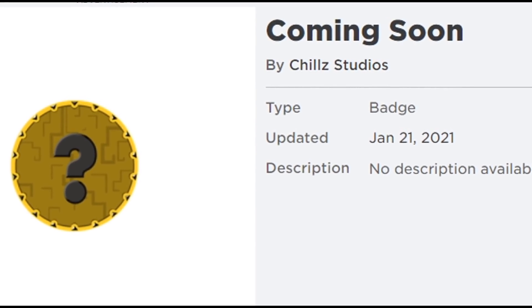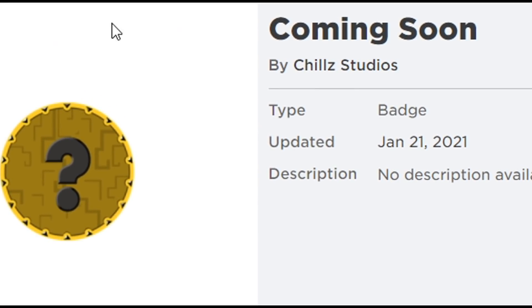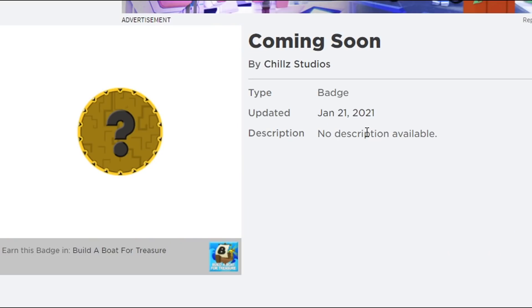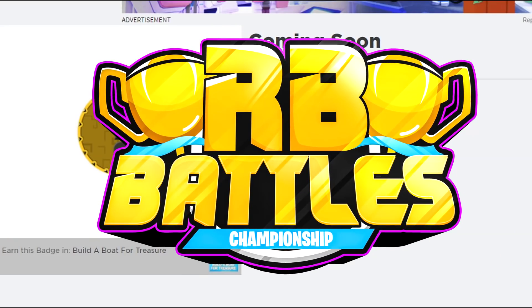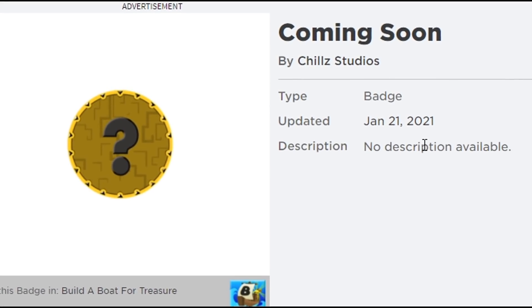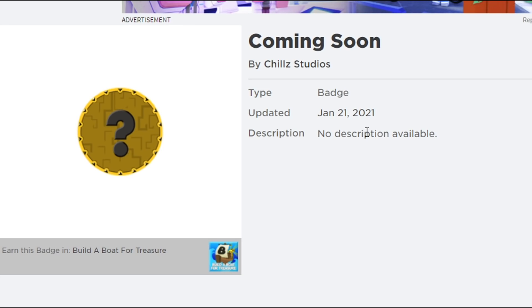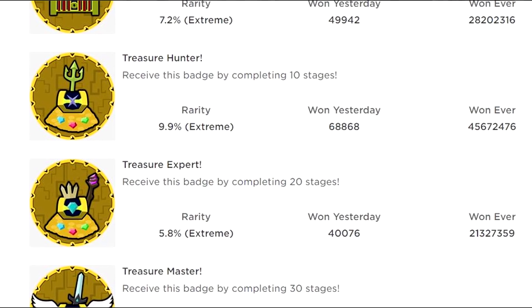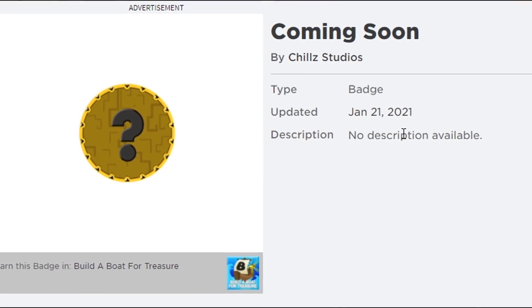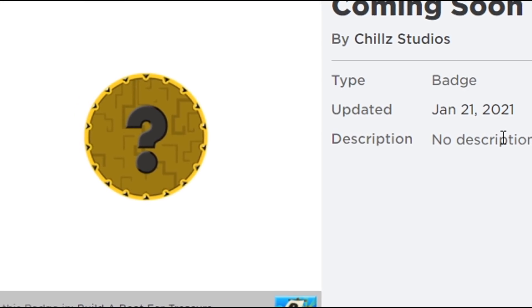This thing has not been touched in over a year. You can see right here, January 21st of 2021, this thing has not been touched. So I don't know if Chill Thrills forgot about it, or if he's saving it for the new RB Battles update for this year. This is the same badge that Chill Thrills uses for all of his placeholders — basically, when he's going to add a new badge to the game, all of his badges have this question mark and say 'coming soon.' So this could definitely be for anything, and it is very possible it could be for the upcoming RB Battles Season 3.